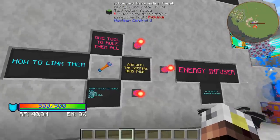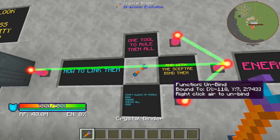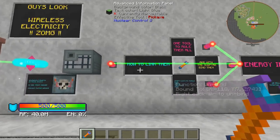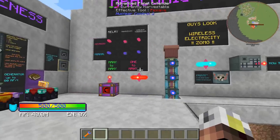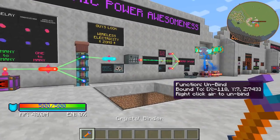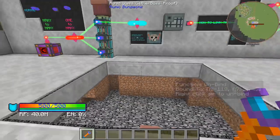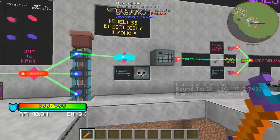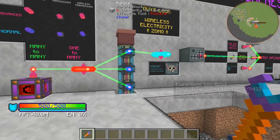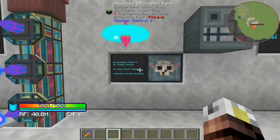How you actually link them is with this one tool to rule them all — a crystal binder. When you hover over the crystal binder in your hotbar, it's going to show you all the links and connections between all of the nodes. Unfortunately it does not show you the wireless links, so for example this one is actually connected to these three blocks but you can't tell that from the binder display. You just need to keep track of what's linked to where. The device itself will tell you where the wireless connection is, giving you the X, Y, Z coordinates of those blocks.